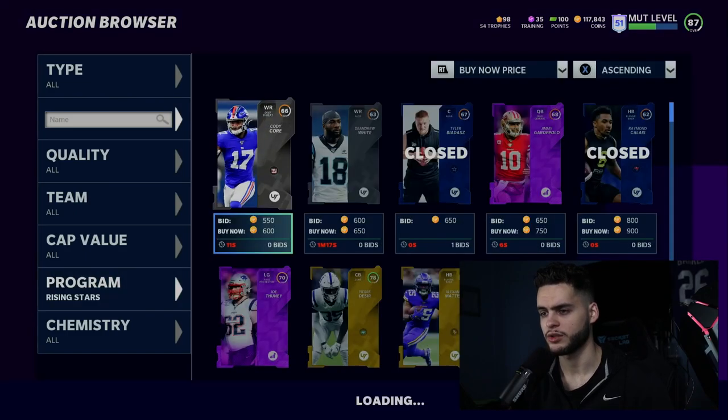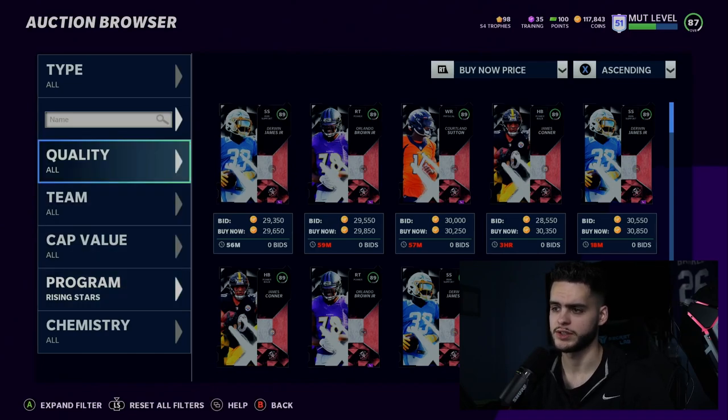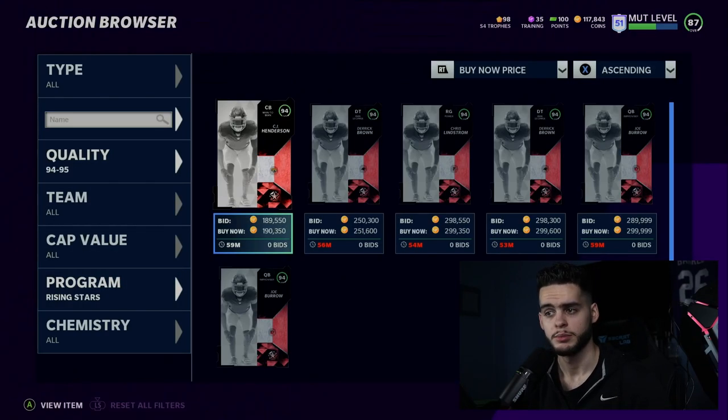Let's go check out the Rising Stars. These are the old ones — some pretty good values for a budget squad if you feel the need to build one with those players.